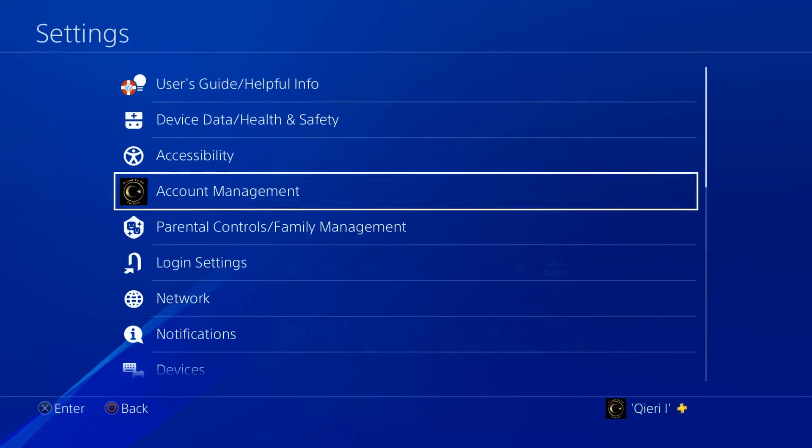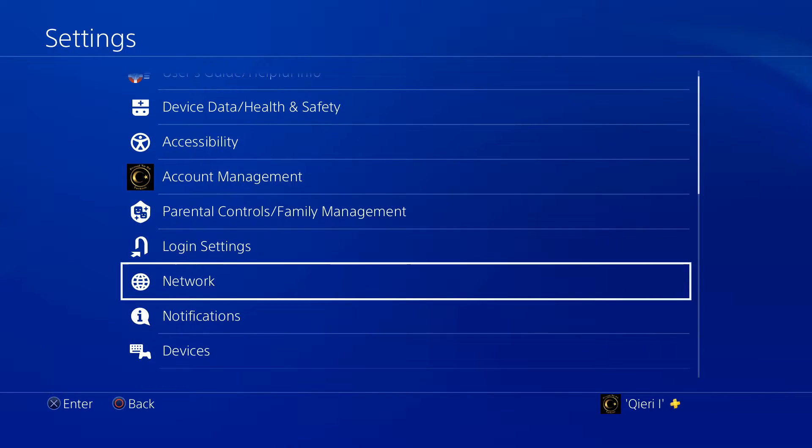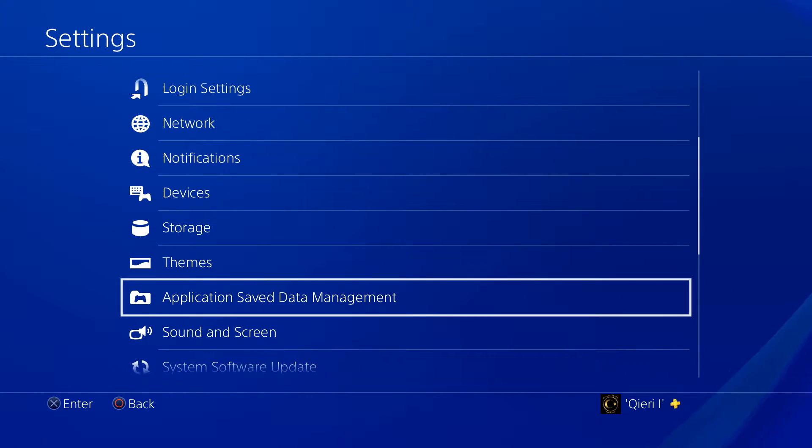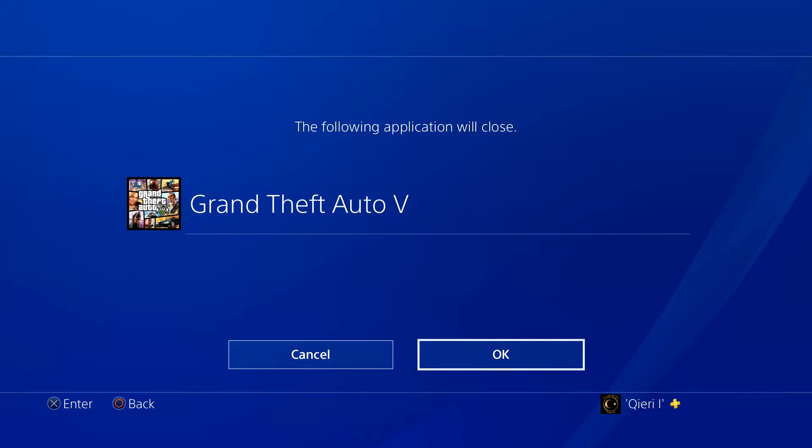Now let's go ahead and start. The first thing you want to do is go to Settings, and remember this works on all games — it doesn't matter which game you have. Now you want to go to Application Save Data Management.